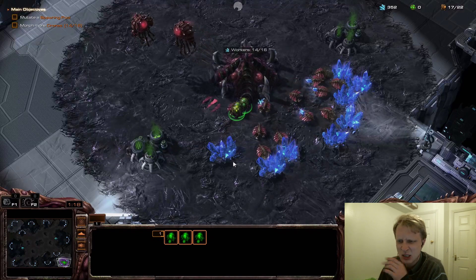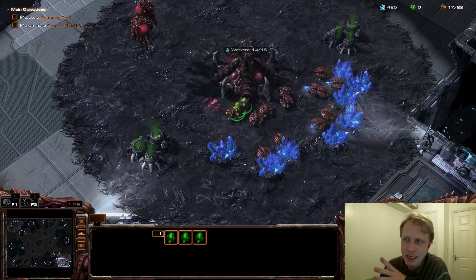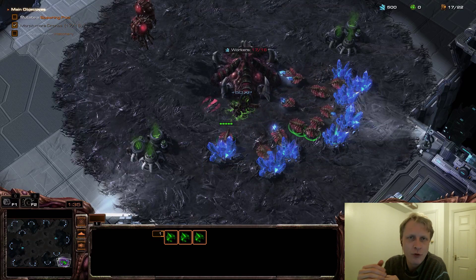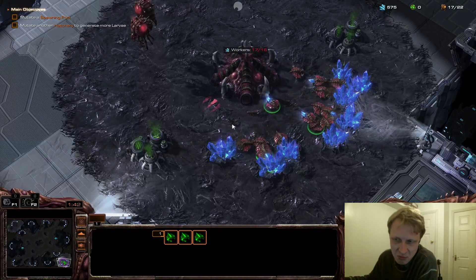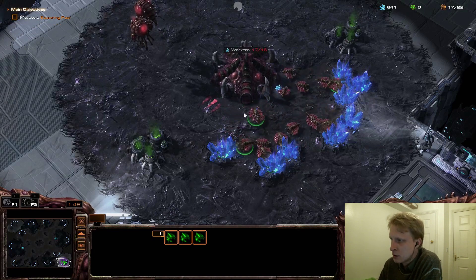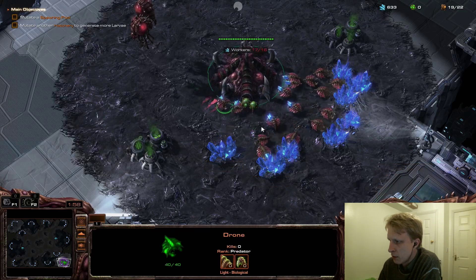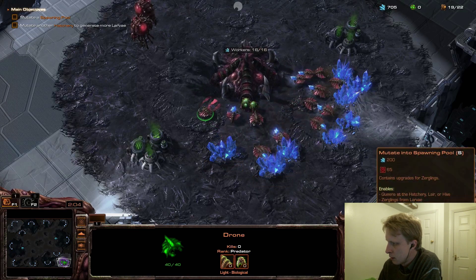A couple of times I noticed the streaming quality sort of pixelates for a few milliseconds, but that's not a big deal. I'm connected via Ethernet and getting about 25 to 30 megabits download speed, which according to Shadow should be more than enough. Right now I'm building a spawn pool.